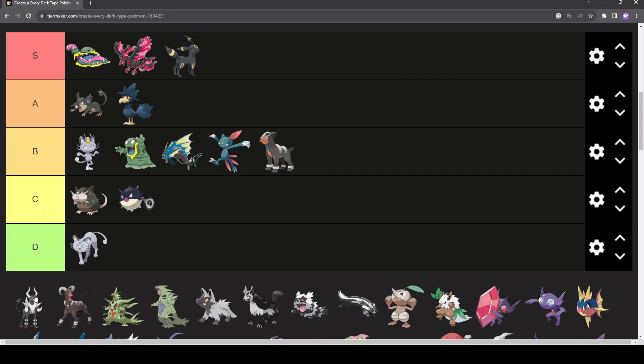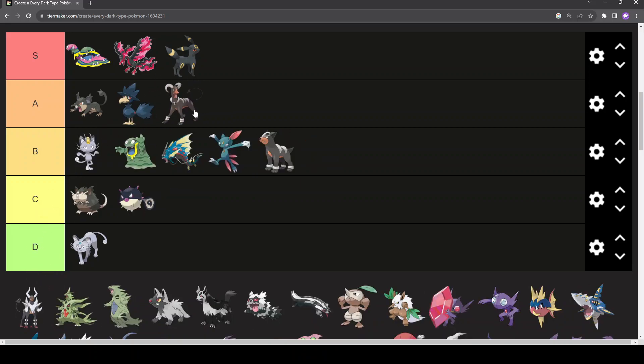Houndoom — A-tier. I love Houndoom. The horns instead of ears — it could have done with ears still — but the ribs having three on each side is better than two, it seems more right. The anklet design works better. The snout fits on the face better. And the devil arrow tail is lovely. Dark-Fire type — it's just a badass type.